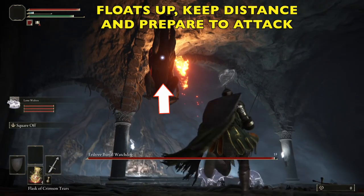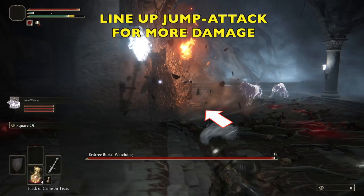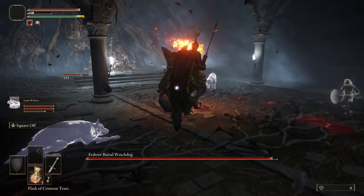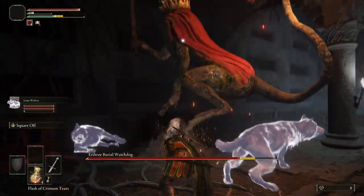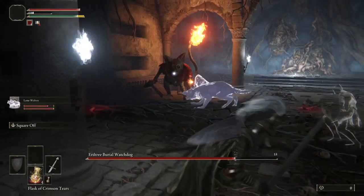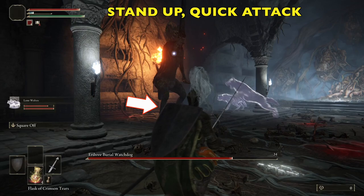Now when he floats up, we're going to keep our distance. And then when he slams down, we have an opportunity to attack. You want to make sure you calculate the distance, line up a jump attack just like this — move in, jump, and hit R2. We're only going to get one hit and then we're going to roll back out. Sometimes he will turn around and swing very quickly or slam the ground — he has several different attacks. With the spirits keeping him busy, it does help us out and sets us up.